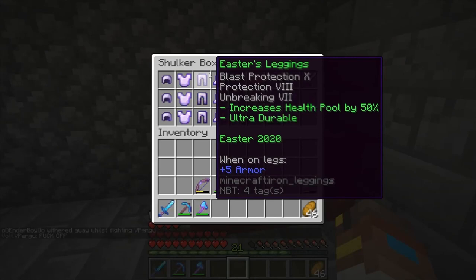The leggings are actually Blast Protection 10, Protection 8, and Unbreaking 7, and they increase your health pool by a whopping 50%.